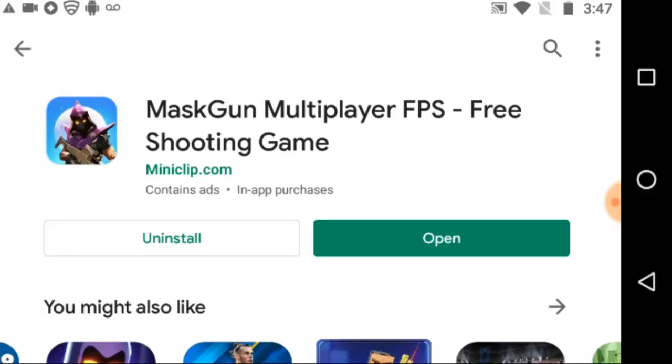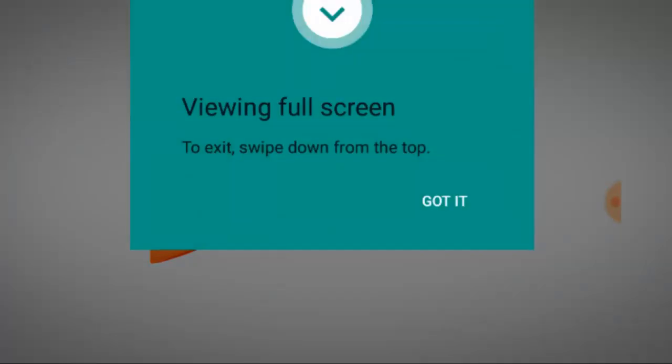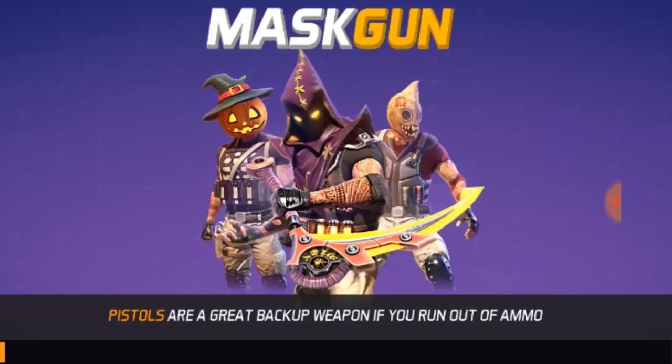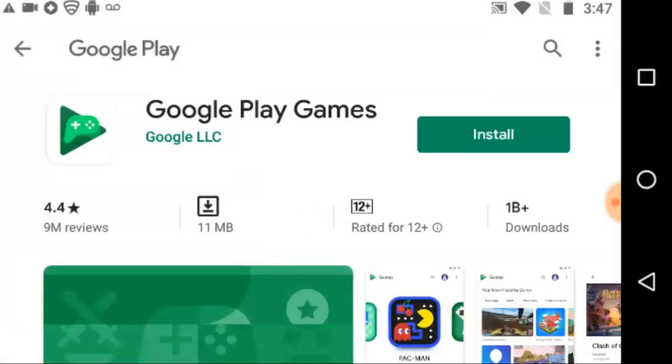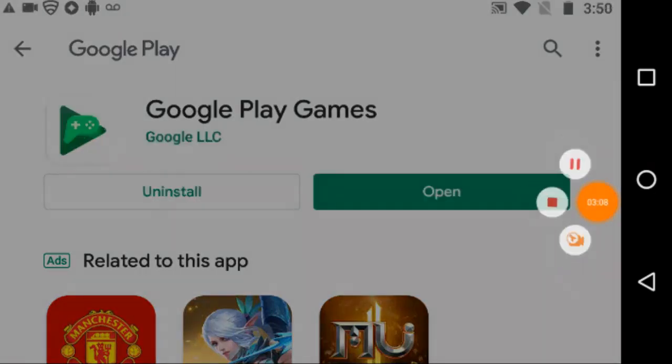Okay guys, we're back. We got MaskGun installed — it took me about 13 minutes to install. After you install MaskGun, go ahead and press Open. Let me select Google Play Store and start this up. After Google Play Games installs, go ahead to MaskGun and install.